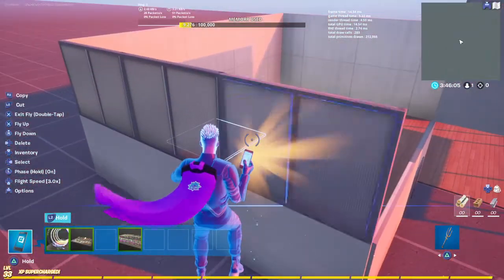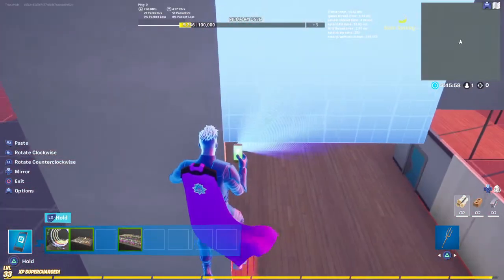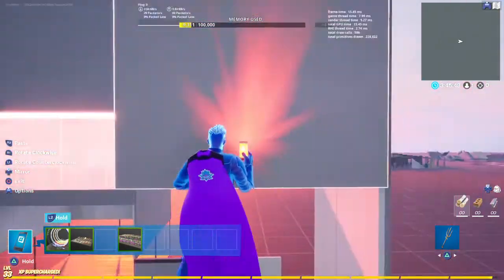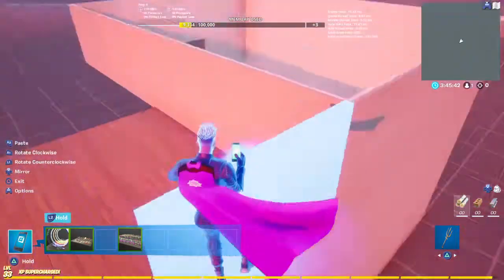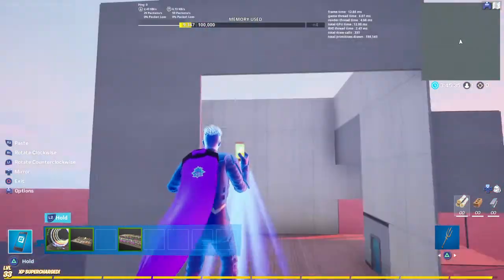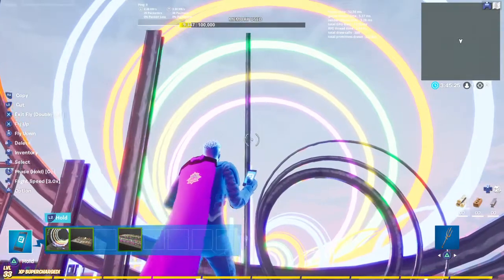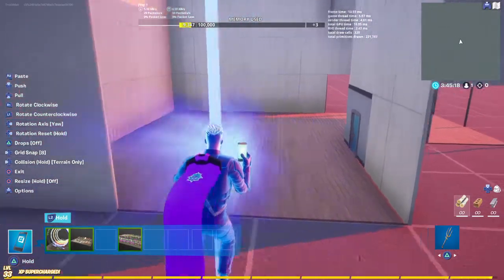Delete these windows, we don't need these anymore. Take these, make this bit a 4x4 — this whole bit a 4x4 — and place these here. What else? Ring Gallery again — it's like two sizes, right? And then you're gonna want to put grid snap 16 on. Place your first one here.